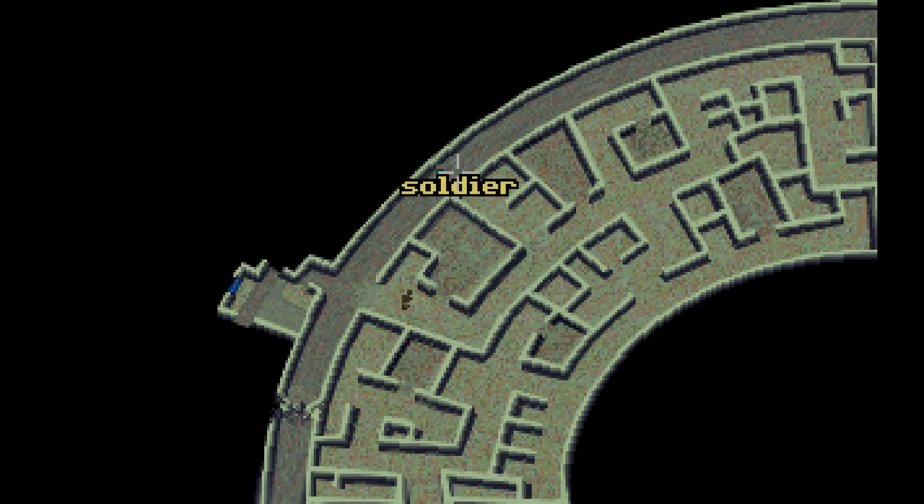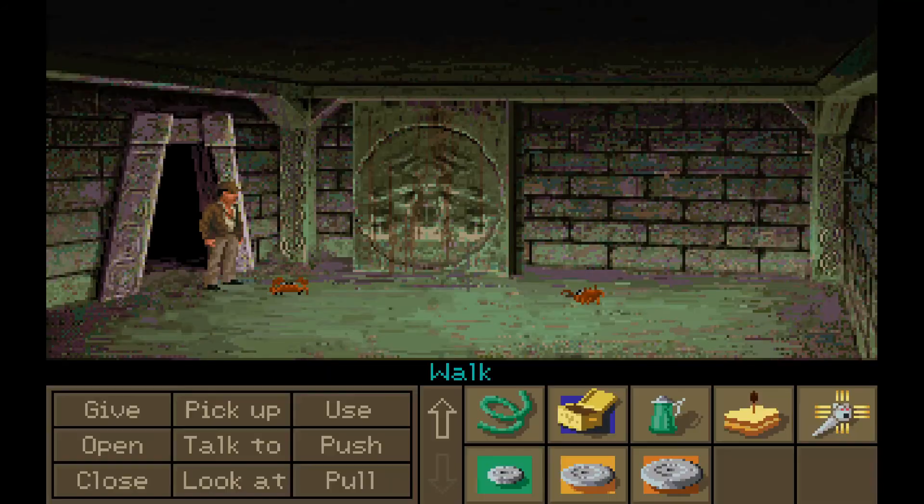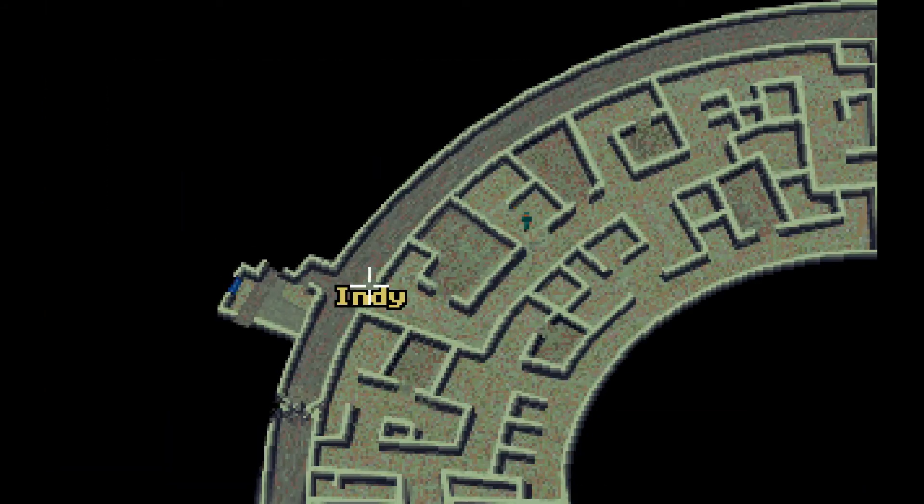You'll note immediately we have a bit of a maze and there are Nazi soldiers randomly wandering around it. The interesting thing about the maze is that while it does have the same physical layout each time you play, the actual layout of the rooms inside — where you see we have the question marks — will be completely different each time you play it.